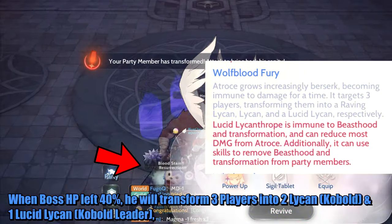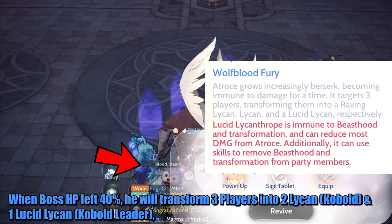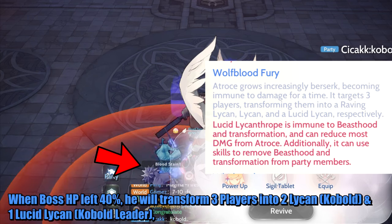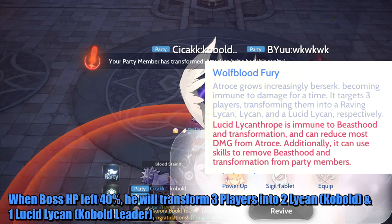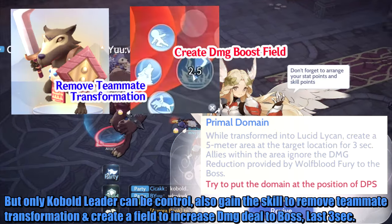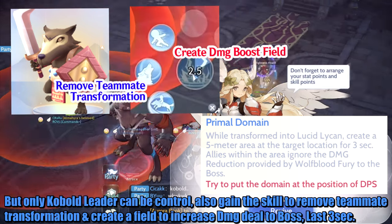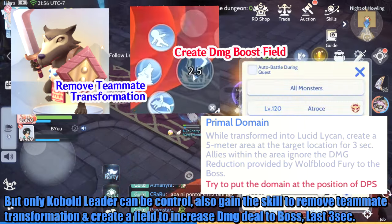When the boss's HP drops below 40%, it will transform 3 players into 2 Lichen Kobold and 1 Lucid Lichen Kobold Leader. Only the Kobold Leader can be controlled, and it gains a skill to remove teammates' transformations and create a field to increase damage dealt to the boss. Lasts 3 seconds.